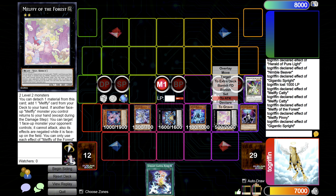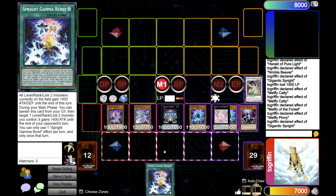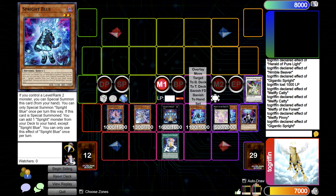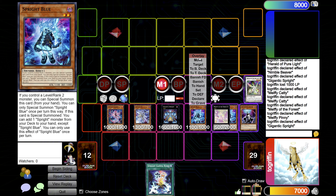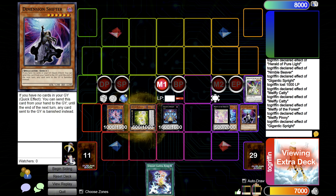Gamma Burst to hand — to attack, to attack, to attack — and just swing for game with Gamma Burst. If you don't manage to kill them, you overlay here again into the fun card, Pure Light.